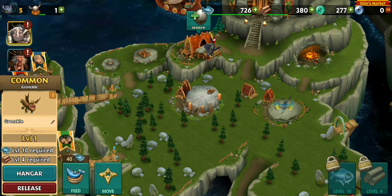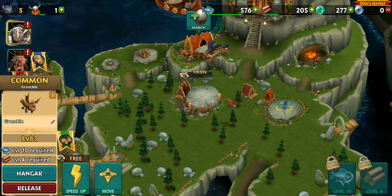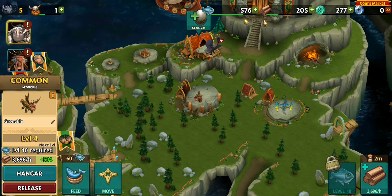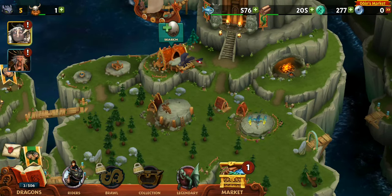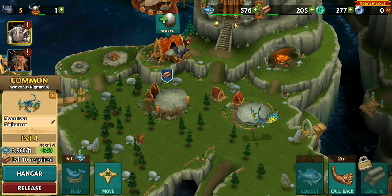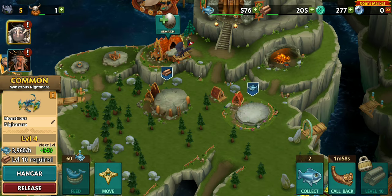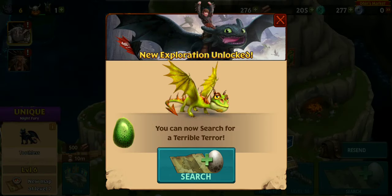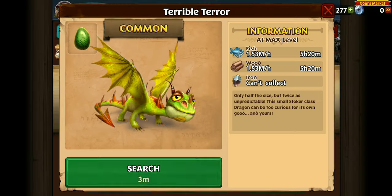Little Gronckle — cute little Gronckle! So I guess the Gronckle goes for wood, Monstrous Nightmare goes for fish. Interesting. Terrible Terror too.